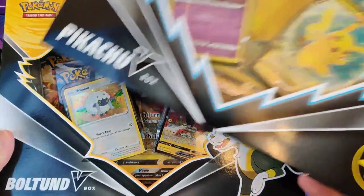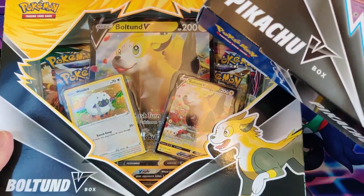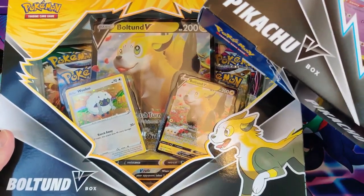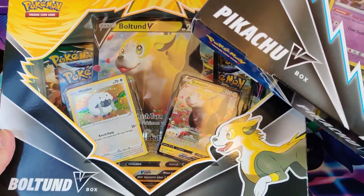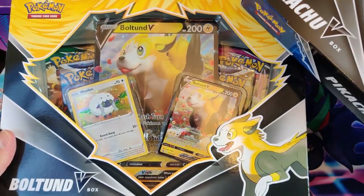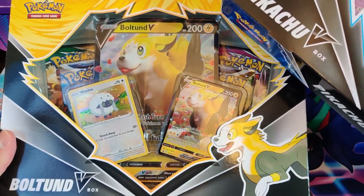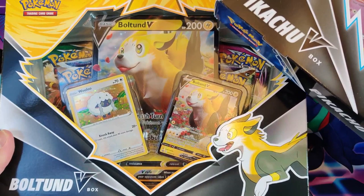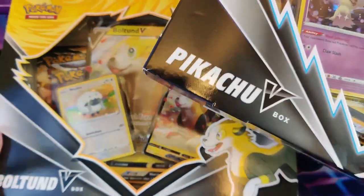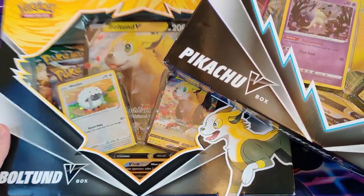In this one there are two Brilliant Stars, a Fusion Strike, and an Evolving Skies. For Evolving Skies I'm also only chasing the normal base set to complete — reverses, normal VMAXs, Full Arts, and Trainers. Secret Rares I'm not going to collect because it's a hell of a job. So let's open these boxes and see what we're going to pull.